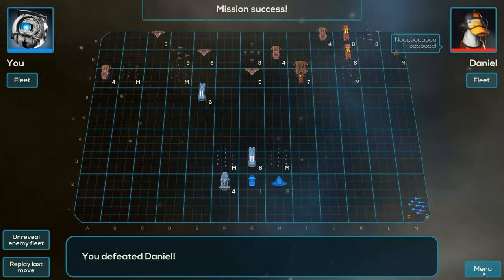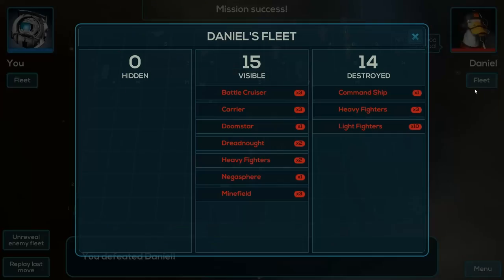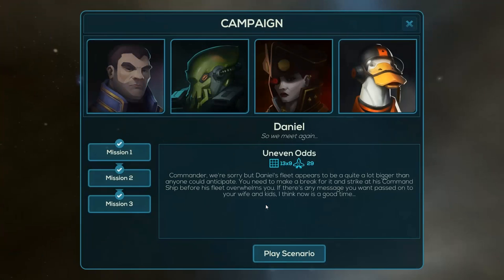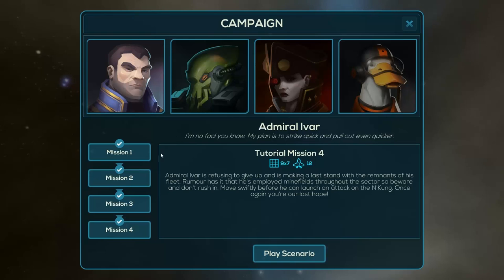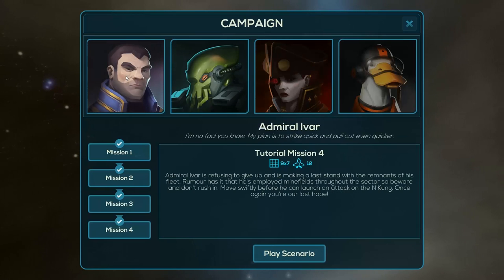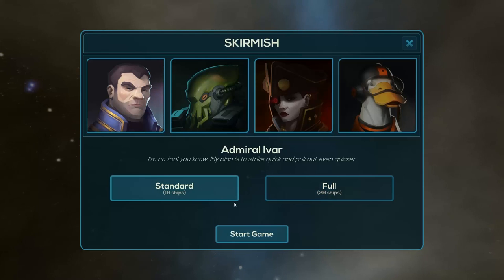Right, we won! We beat him! And yeah, that's it — we've won the game! We beat the campaign! Main menu — there we go! All three missions complete with Daniel, all two of her, all two of you, and all four of you. That is the end of this game — campaign anyway. There's a skirmish mode where you can do a full game or standard game, and pit it against whoever you like. And there's also multiplayer.